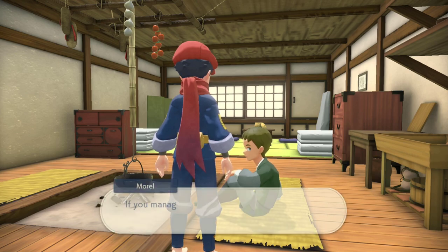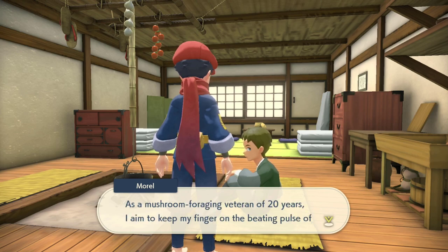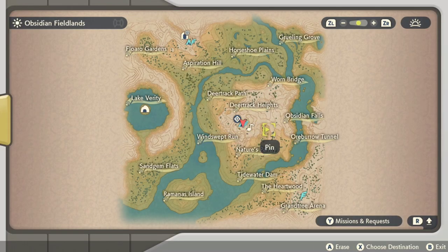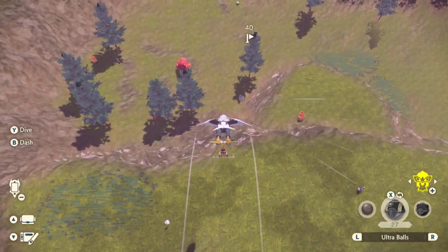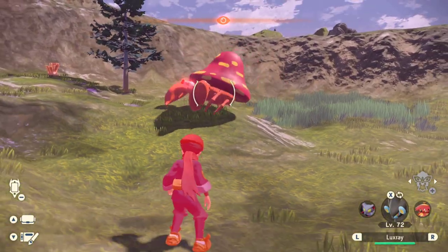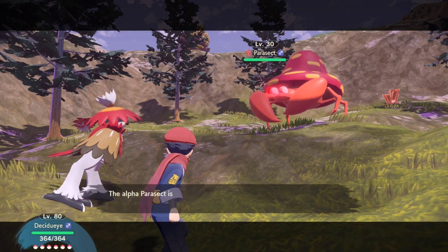If you're having trouble finding Parasect, I'm going to show you exactly where to find one very quickly, especially if you're in the early game and want to complete this request as soon as possible. Your best bet to get that Parasect is going to be over here in Nature's Pantry. There's a spot where you can get an Alpha Parasect — it's a pretty cool spawn. They're very aggressive, and there's a ton of aggressive Paras around there as well. So do be careful. If you have a high-level Pokemon, you should be able to catch it in an Ultra Ball pretty quickly. But if not, you may have to wear it down with a little bit of attacks. Watch out if you have a very high-level Pokemon, because you'll probably faint it pretty easily — you don't want that. You just want to get it down low enough to catch it in a Poke Ball with no troubles.